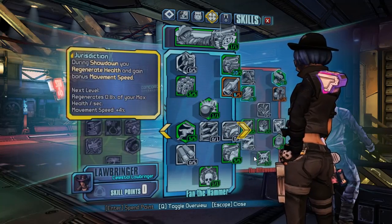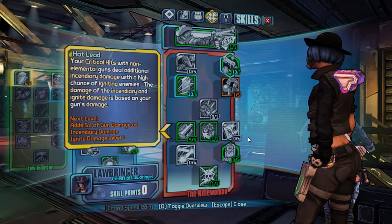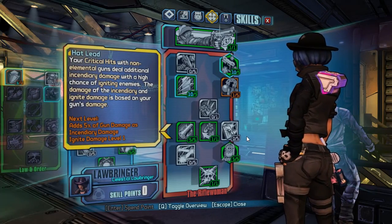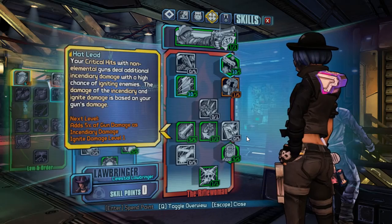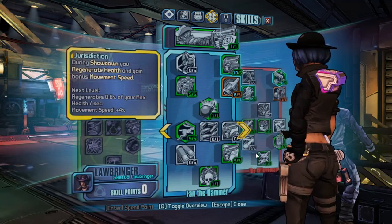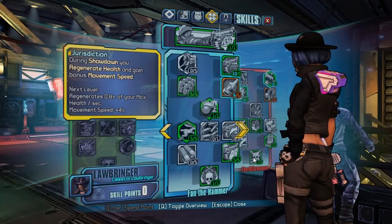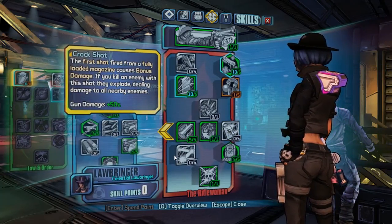So to summarize: I showed you builds for levels 14, 21, 22, 25, 30, 35, and higher for Nisha. These builds are designed specifically for when you are using Jakobs pistols, which are really, really good for this character.